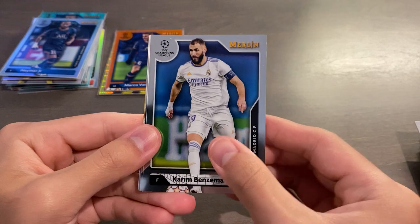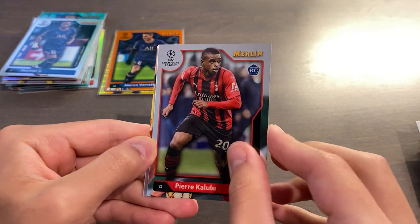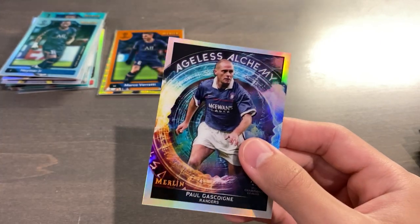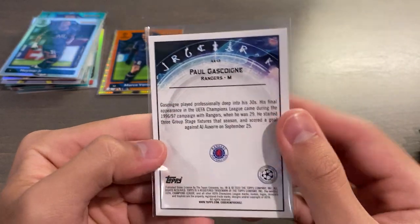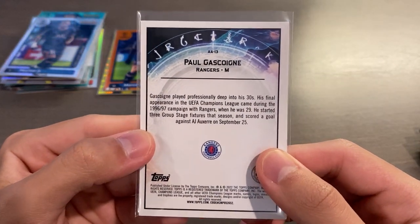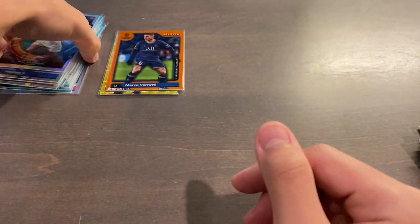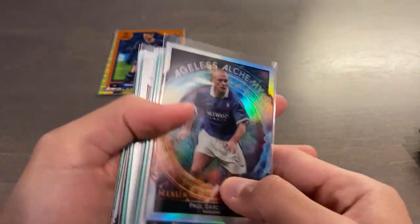Final pack: Joshua Kimmich, Karim Benzema, Pierre Kalulu, and we have an insert — Ageless Alchemy of Paul Gascoigne, Gazza. Very, very nice. Ageless Alchemy is the rarest insert that is a non-case hit; the case hit insert is Renaissance. So it seems like we got one insert per blaster box.